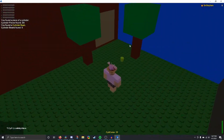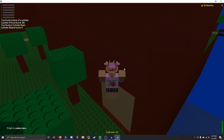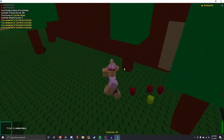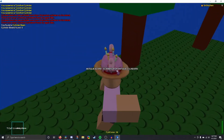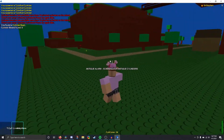I stumbled upon something else interesting — it looks like a cave entrance, and despite my attempts to enter it, I could not do so. At this point I'm getting pretty excited because it seems like you're going to have to complete a bunch of objectives in order to get cylinders. Don't worry, we will start getting more soon — we're just exploring the map right now.